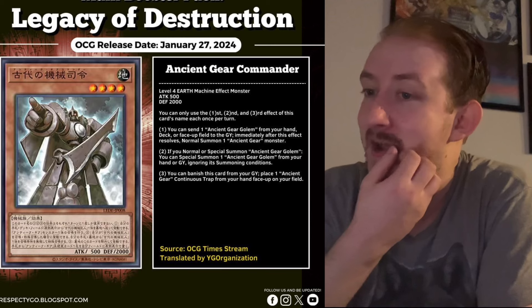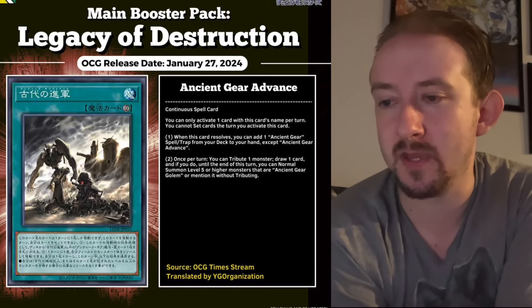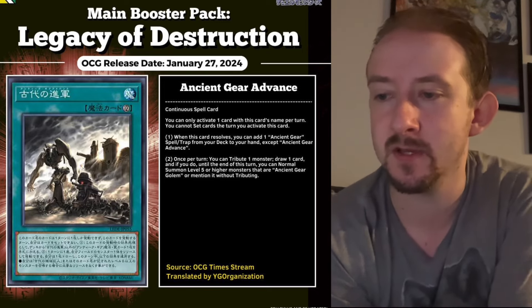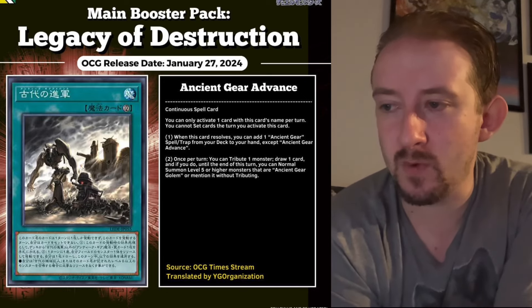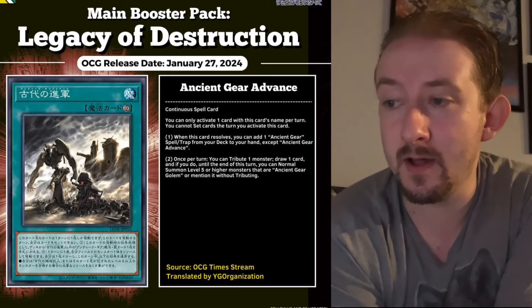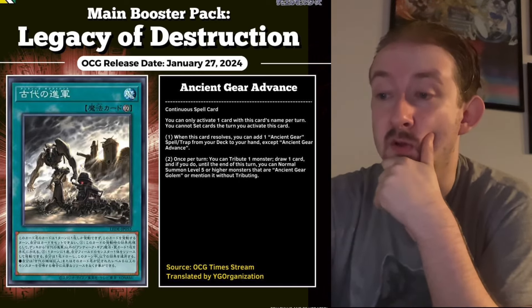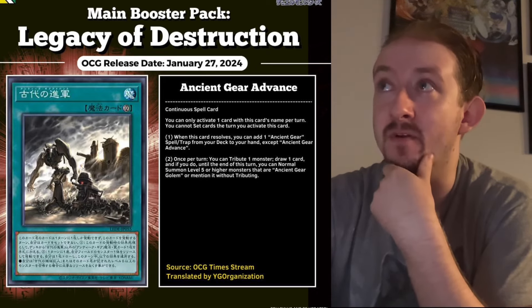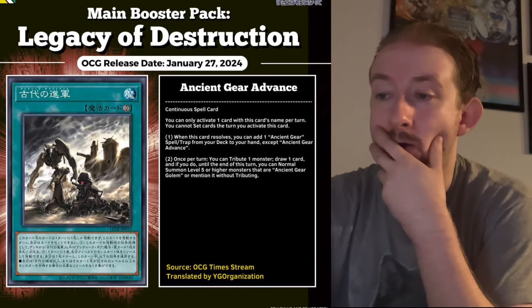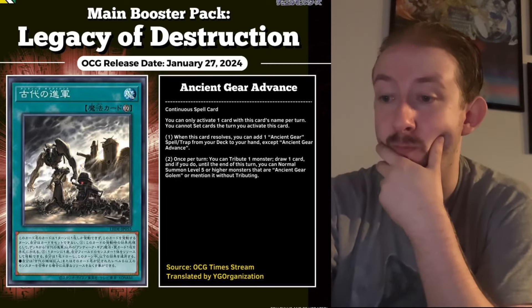Ancient Gear Advance is a continuous spell card — you can only activate one copy per turn. When this card resolves, add one Ancient Gear spell or trap from your deck to your hand, except Ancient Gear Advance. Once per turn, you can tribute one monster to draw a card, and until end of turn you can normal summon Level 5 or higher monsters that mention Ancient Gear Golem without tributing. So if your Wyvern got negated, tribute it, draw a card, then special summon Golem and go into Fusion — Ancient Gear Advance is probably one of the best support cards for the deck.